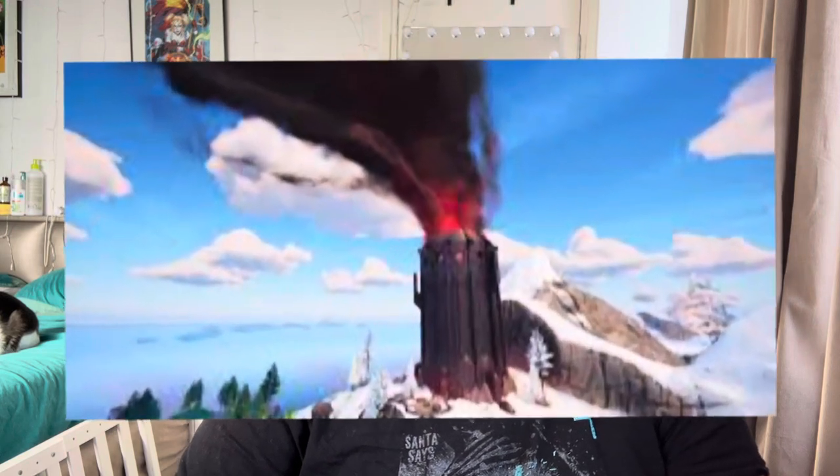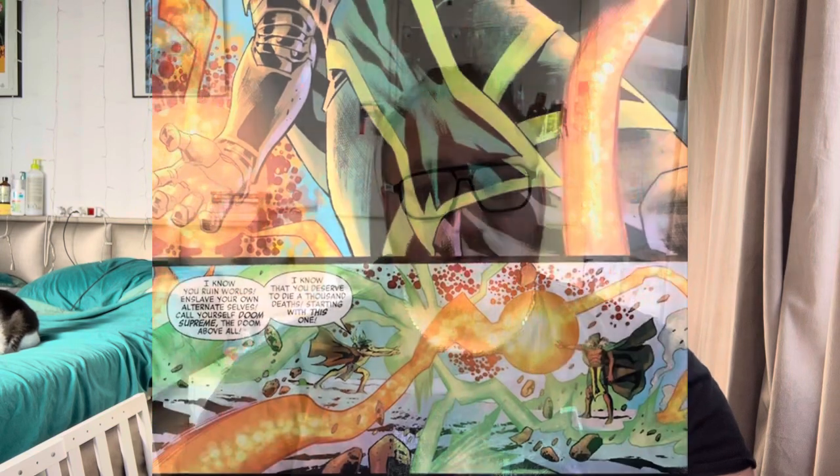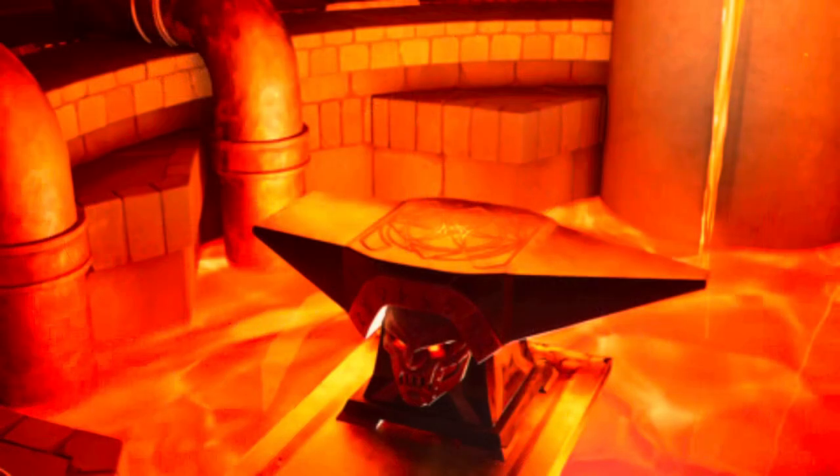Castle Doom is now the epicenter of Dr. Doom's dark reign, filled with some seriously creepy and cool easter eggs. Near Castle Doom you'll find a mysterious tower that seems to be radiating dark magic. This isn't just any magic — it's a direct reference to Dr. Doom's sorcery, which he uses to enhance his powers. In the comics, Doom has always dabbled in the dark arts, and it's awesome to see Fortnite honoring this.